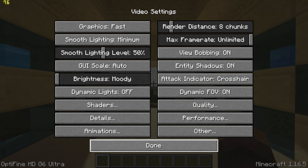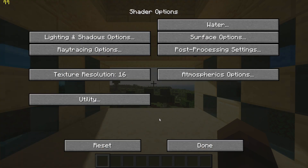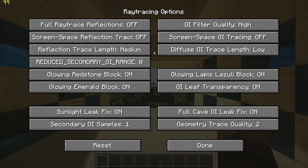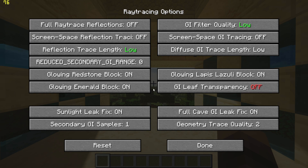Now go back, click on shaders, go to shader settings at the bottom right and click on ray tracing options. Change reflection trace to low, GI filter quality to low, turn off GI leaf transparency, and change geometry trace to zero.